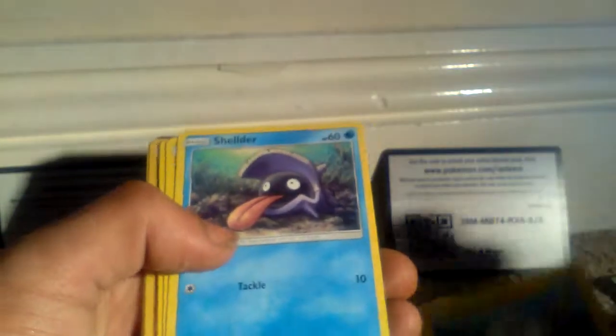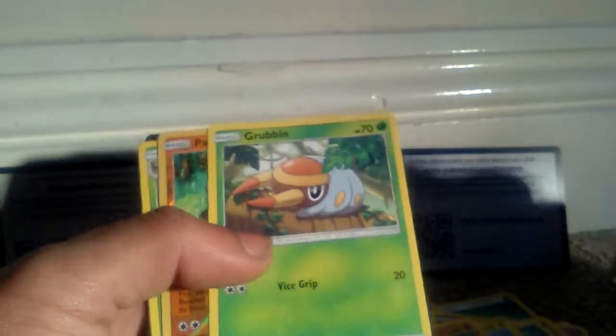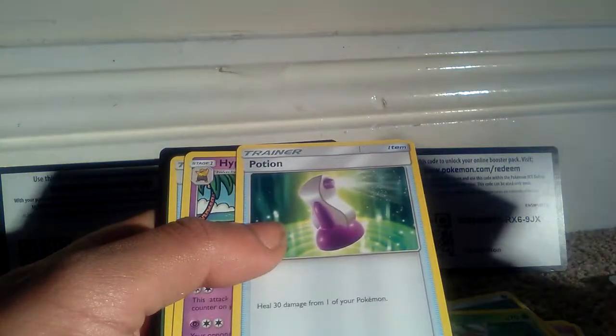And last but not least, the fourth and final pack. Let's just open this thing up and see what we've got. Togodemaru, Shellder Gen 1, Makuhita, Farfetch'd Gen 1, Grubbin, Plasmium, Shiny Decidueye, Fire type energy, a trainer item Potion, a Hypno, and a Switch.